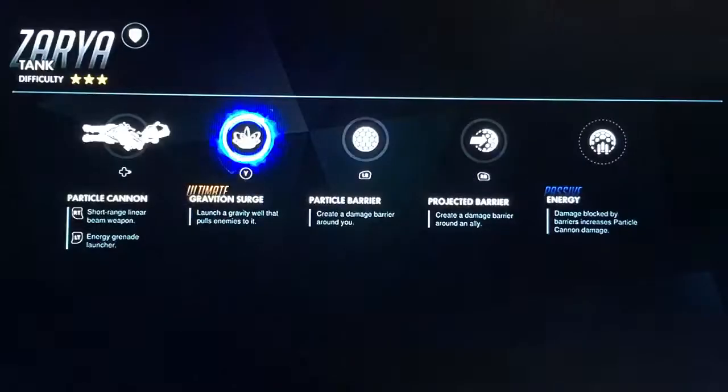Now, Zarya's powers are Particle Cannon, a short-range linear beam weapon, and an Energy Grenade Launcher, which shoots out Energy Grenades from her weapon. Then there's her ultimate, Gravitation Surge, which draws all nearby enemies into it.